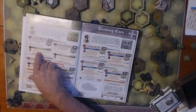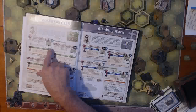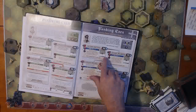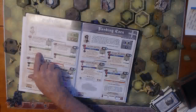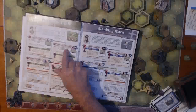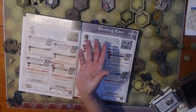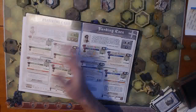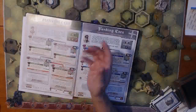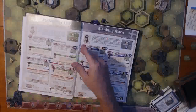You'll play the first scenario, and then after you're done, you'll write down how many points that you got as the allies and how many points that the axis player got. So if the allies win, you just follow these little notes here and you go into the second scenario, which is capturing the crossing. You'll do your victory event rolls from the previous game. If you won, you get an extra die. If you didn't, you still get two dice, and you roll the dice and see how you can use your victory from the previous game to affect the game that's about to happen.